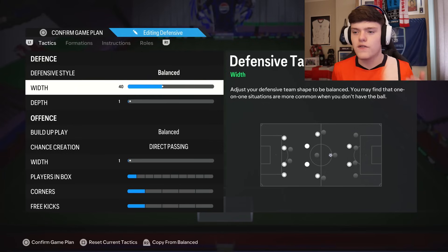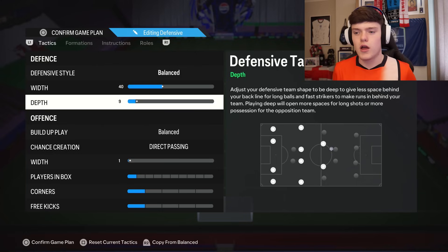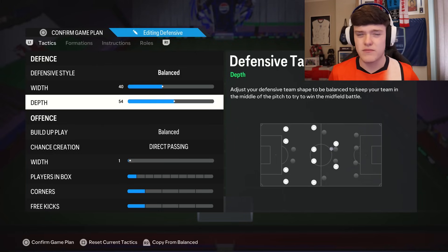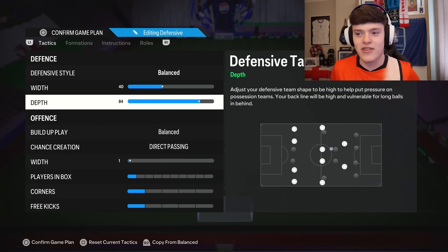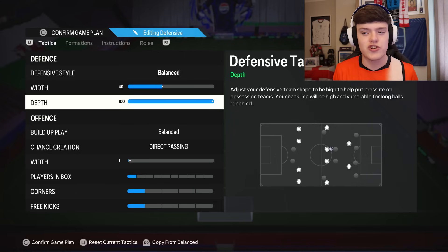Last year pros were using width of one, but you can't do that in FC24 because they'll just ping the ball over to the full back and they're in on goal with ease. You don't want to be too wide either, otherwise they can just run through the middle. Depth — now this one's a shocker. Normally we go around 60, but for this video we're going for 100. The eChampions League winner used 100 depth in the 4-4-1-1. Give it a try; if you don't like it feel free to change to 60 or 70.